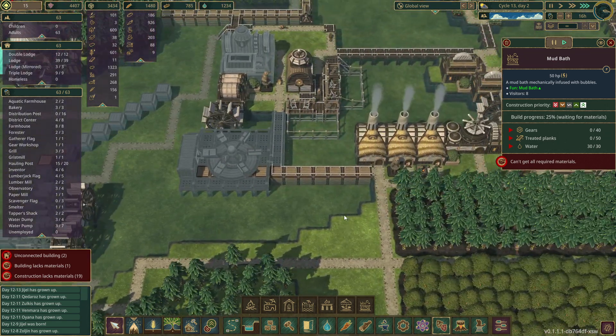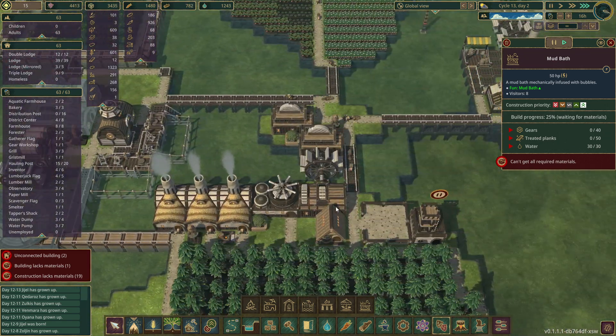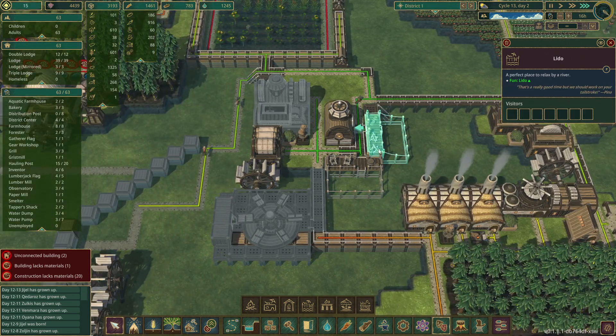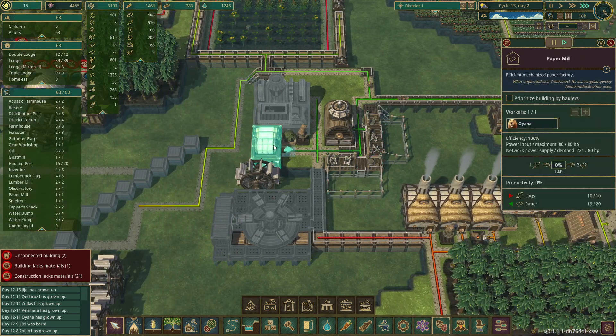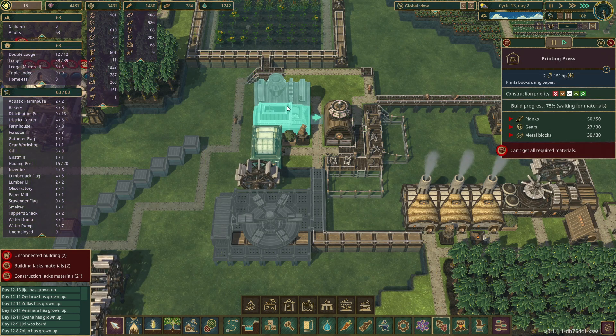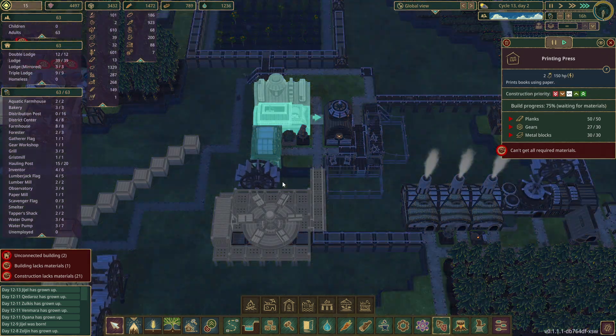Our gear plant is up and running — we literally have stuff everywhere right now. All the ledos are working, we're up to 15. This is a paper mill, which is good. Our hollowing posts are doing awesome, and the printing press is almost built, which is great.